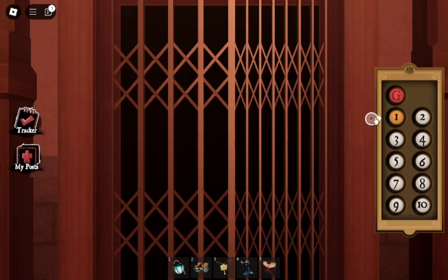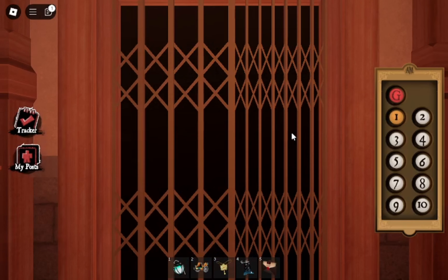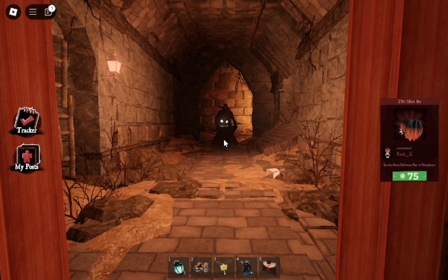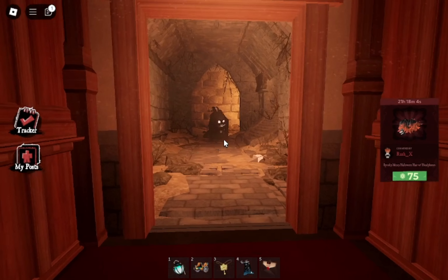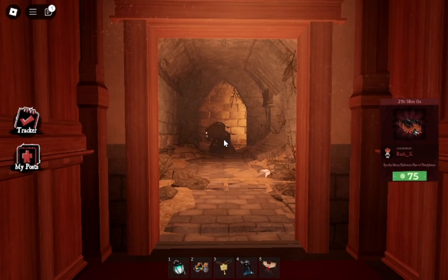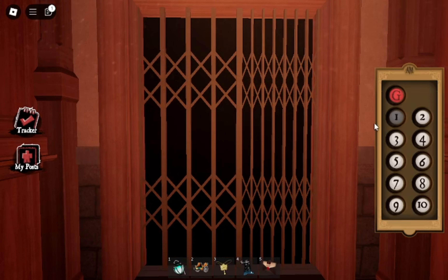Once you're in here, you're going to click on one of these floors and wait for the door to open. If this is not the floor that gives you the Spectral Spectacles, you're just going to wait for the door to close again. So we're basically just opening up all these doors until we get the Spectral Spectacles.